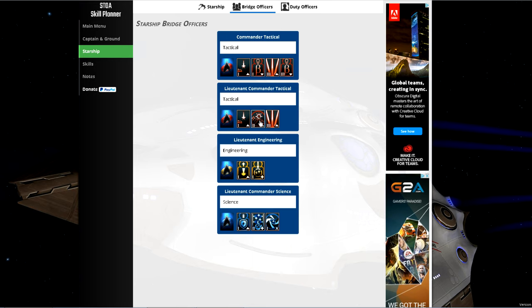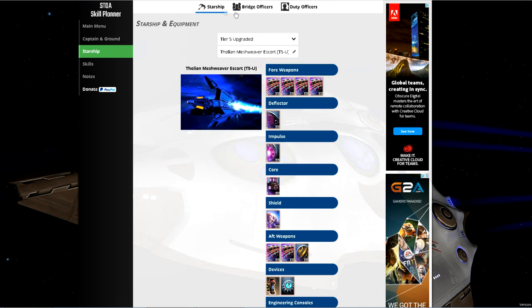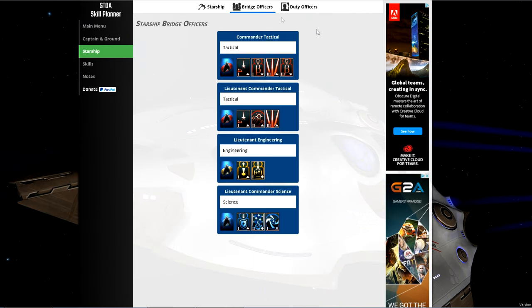Beam Fire at Will can be replaced with Scatter Volley if you are running cannons. Two Tactical Teams for uptime on Tactical Team, and Torpedo Spread is in here mainly because there's no other useful slot — it does give you the option to run a torpedo if you choose. Next up I have Emergency Power to Weapons and Reverse Shield Polarity.